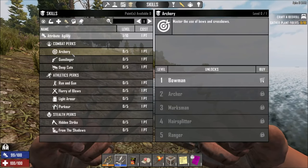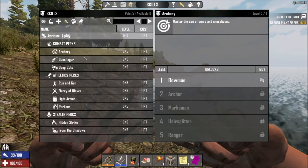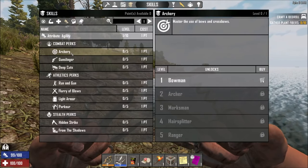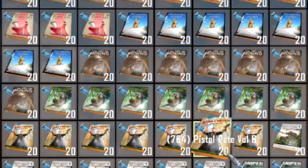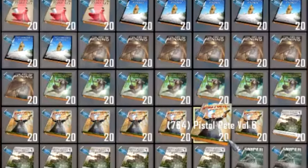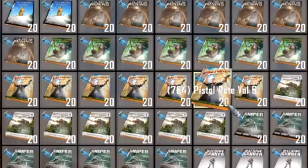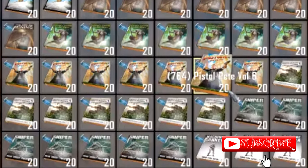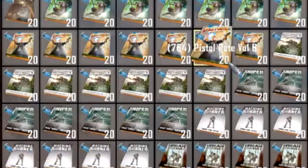For example, agility now governs knives, bows, and handguns, which now also includes the SMG — the SMG has been clasped down into a handgun. It's been said that there are over 250 books that have been added. They've also added some sets of books — sets of seven — and when you collect all seven, you get an extra little perk from them.